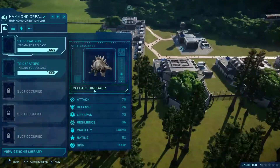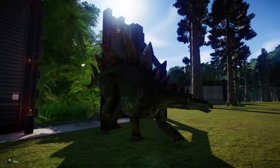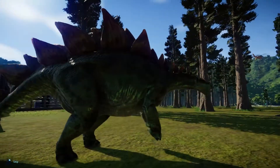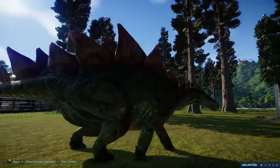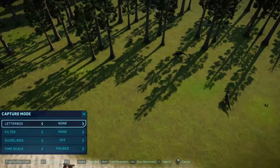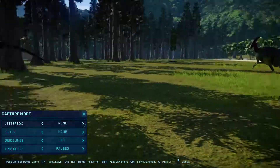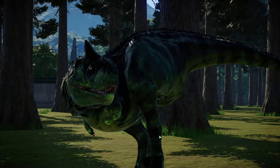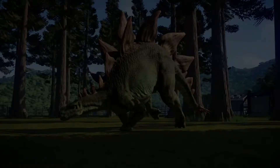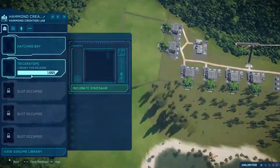Next up is the Stegosaurus. Yet again a green one — I'm noticing a common trend. But this is the Stegosaurus that appears in the book and it is really cool. I noticed that the spikes on the tail are different. It's really cool, I love it.